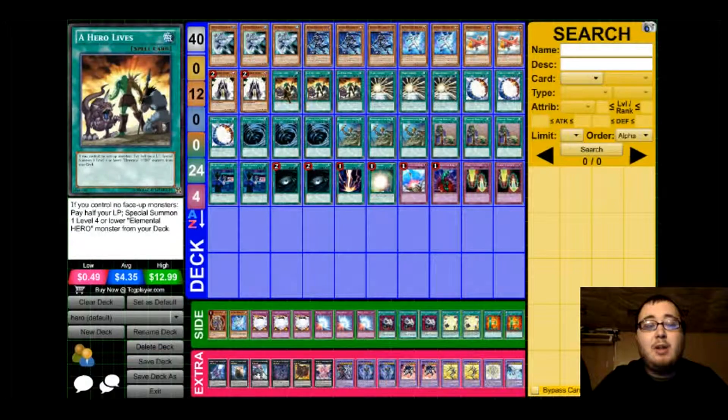For the spell lineup, we play 3 copies of A Hero Lives. A Hero Lives is good in my opinion because if you have no face-up monsters on your side of the field, you can pay half your life points to special summon an Elemental Hero Monster from your deck to your side of the field.